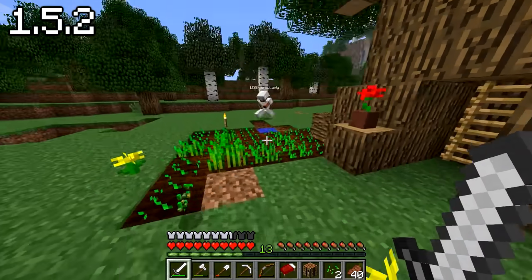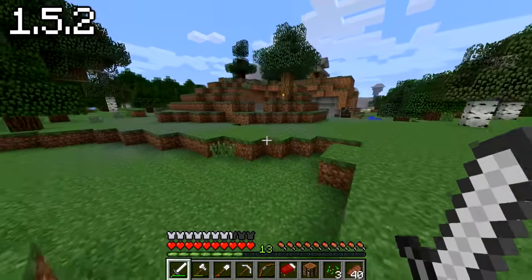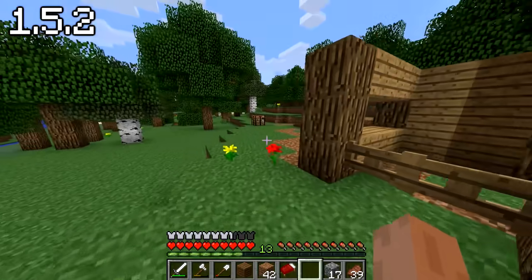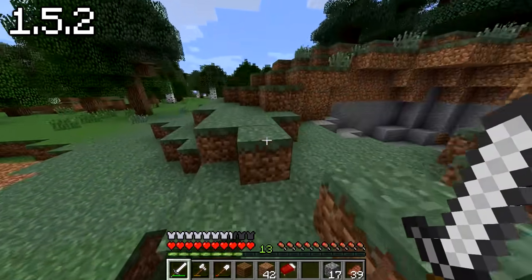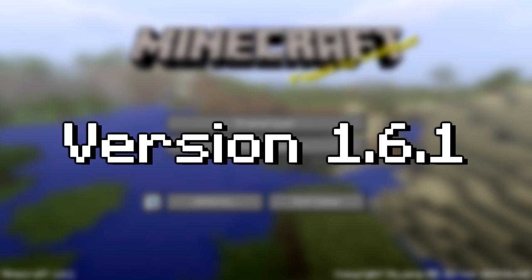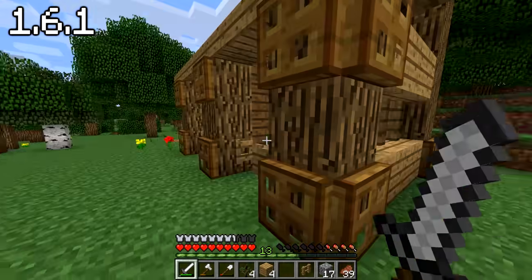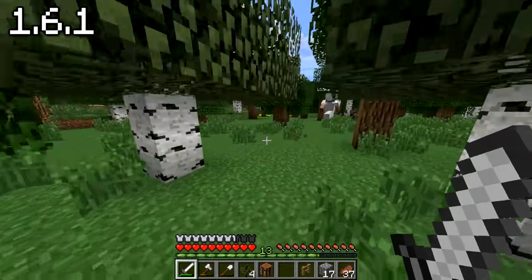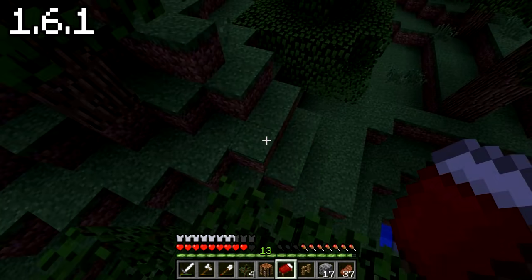I reckon we should build a stable for some horses and then go get them tomorrow. Which one of us is most advanced? Probably me — I've harnessed the power of mass farming, I have a pet cat, and I've domesticated animals. So other than horses, 1.6.1 also added hay bales, carpets, stained clay, and name tags. Our stable is looking complete — very much like a pre-1.8 build. We headed off to find saddles and horses. Wolves! Do you have bones? No! We'll find a horse tomorrow.